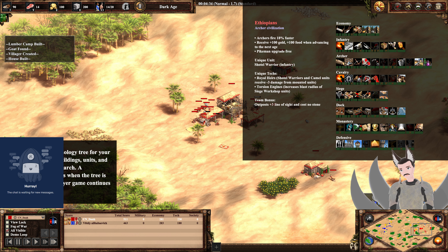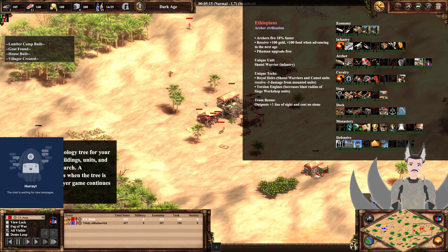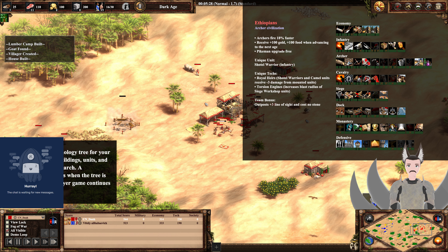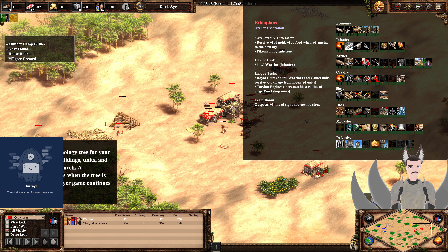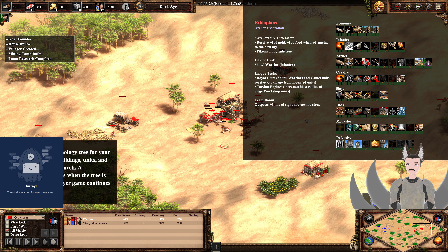Unique unit, the Shotel Warrior — I can't remember what that does. Unique tech: Shotel Warriors and Camels receive minus 3 damage from Melee units, making them more effective versus counter anti-cavalry units. Siege tech increases blast damage of Siege Workshop units — that's actually pretty good. And they can get Siege Engineers.